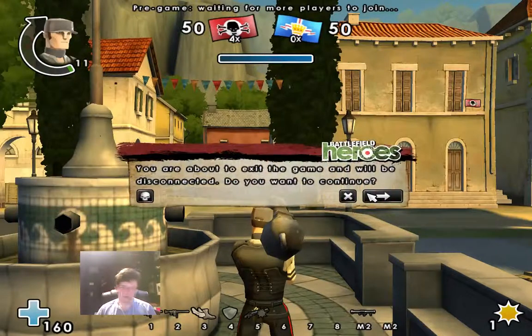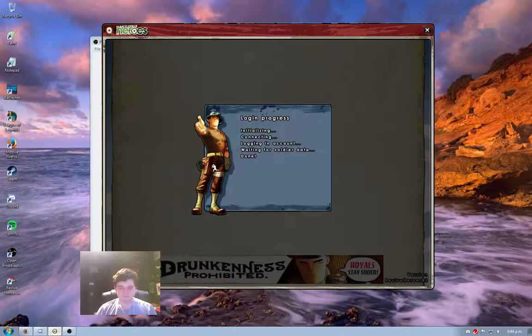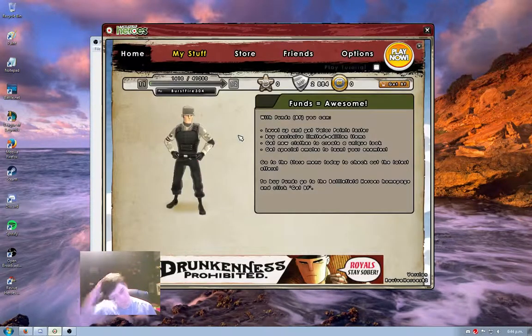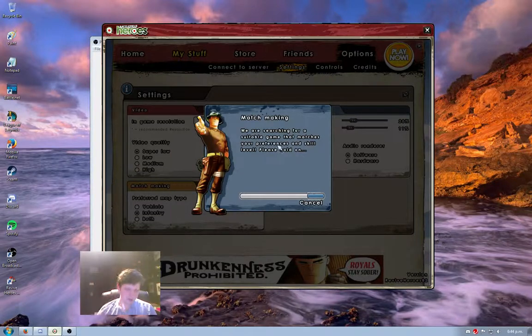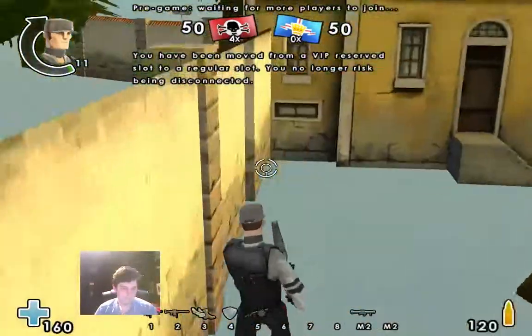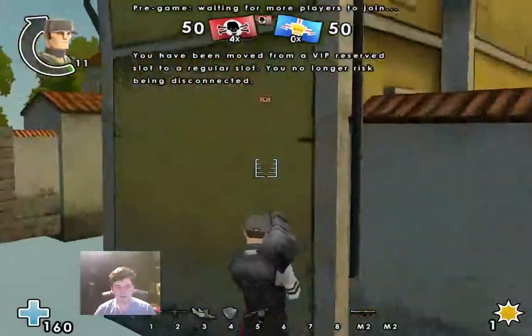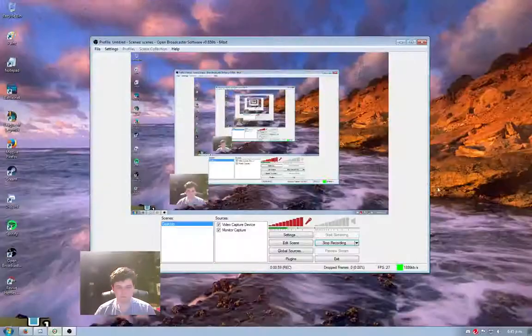Let me just try switching it back to super low and see if it goes back to being grey. Okay, so I changed it back to super low now and we'll see what happens. So it seems like it's just at super low is the bug. Okay, cool. Thank you.